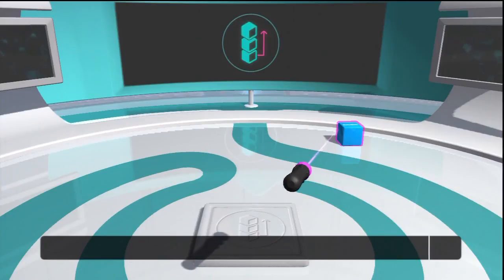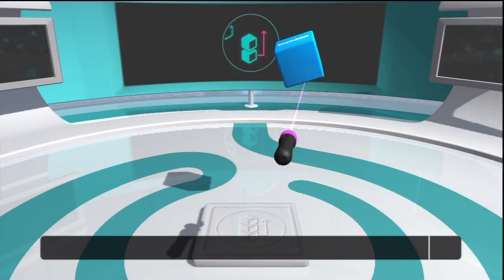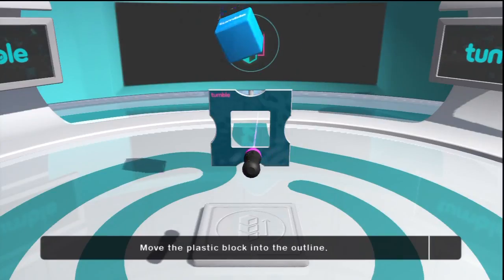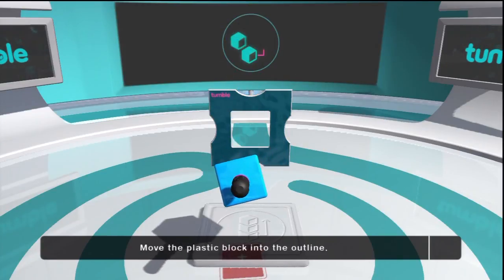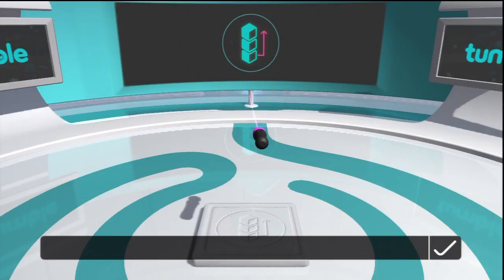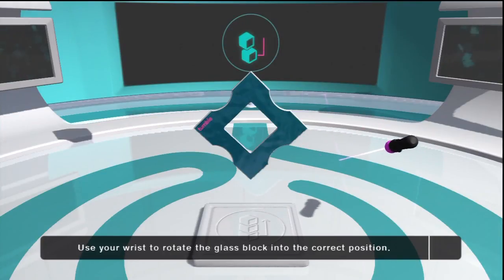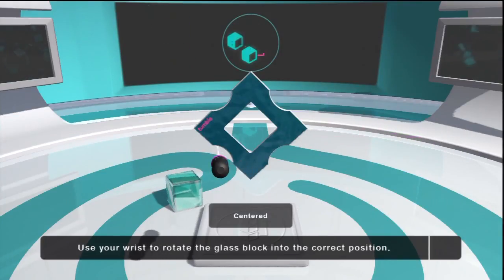It's time to learn how to move blocks around. Move the plastic block into the outline. This target is at an angle — all it takes is a turn of the wrist. Move the glass block into the outline.